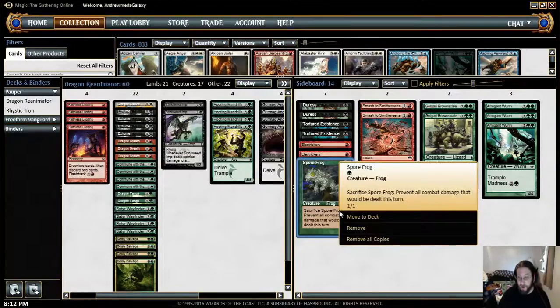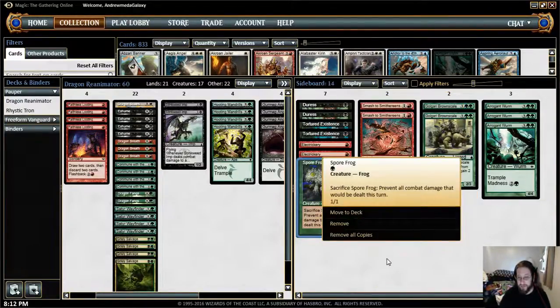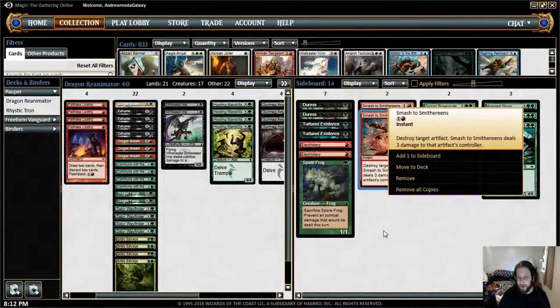Spore Frog — so if you're facing a deck that wants to attack you really quickly with tons of little creatures like the ones I just mentioned, or there's even some other ones too. Spore Frog is pretty awesome, and he's cool with Tortured Existence because you can just keep dumping things into your graveyard, getting them back, casting them, and playing them again. I also put Smash to Smithereens in there, just because it's a way to do direct damage and get rid of problem artifacts.